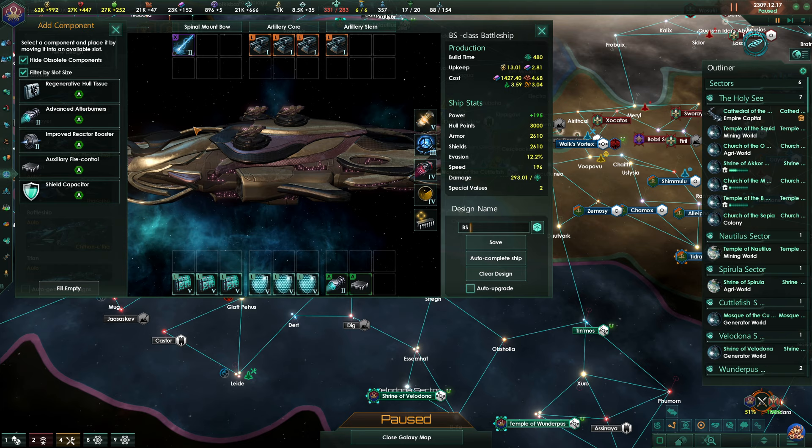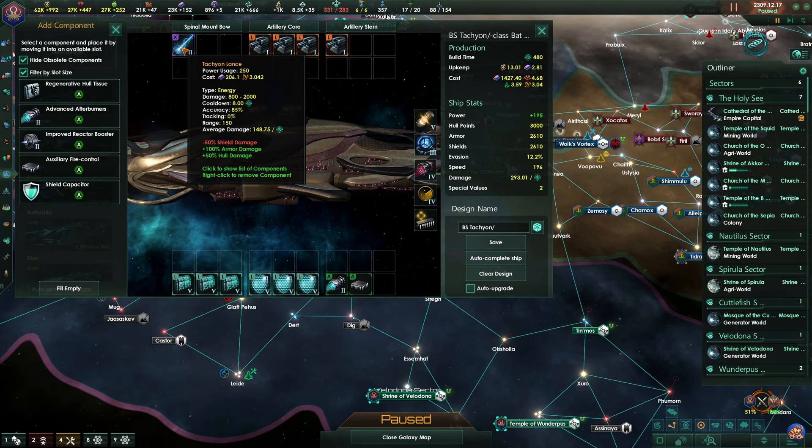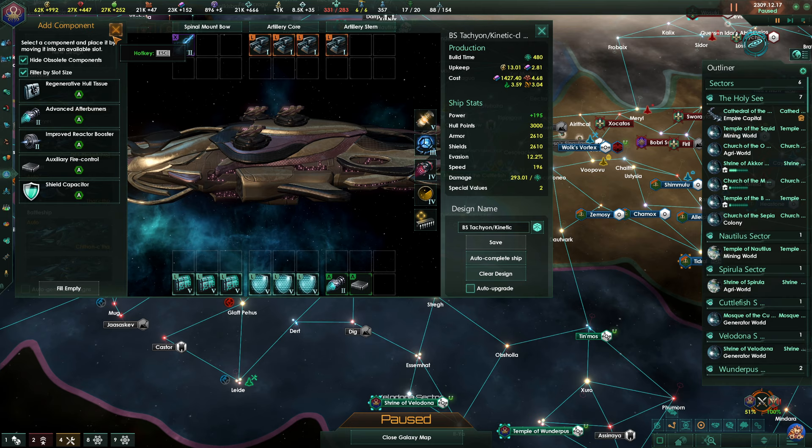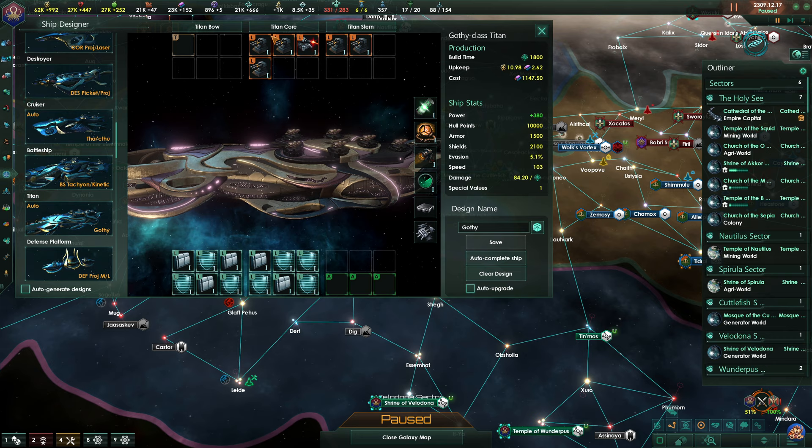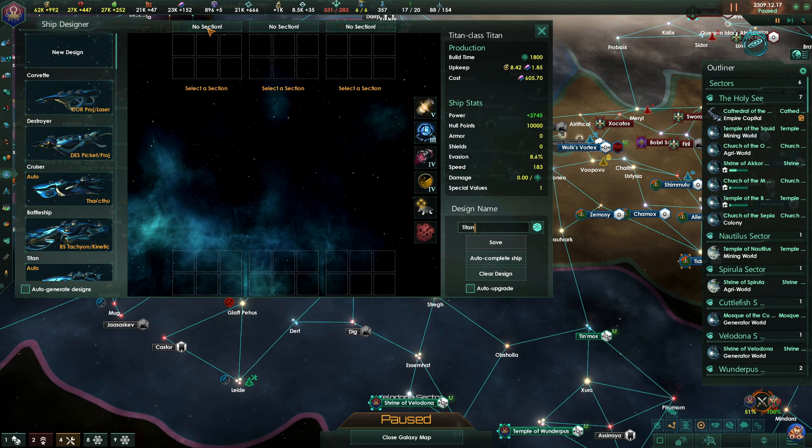So this will be BS Tachyon Kinetic - I guess this is a temporary design because this is not the one that I intend to be using at the end of the game. Let's make a Titan as well, shall we? New design - Titan.